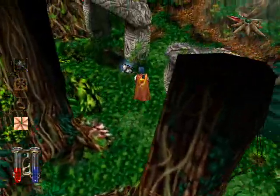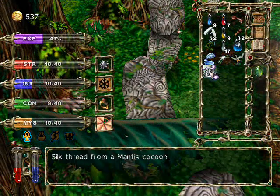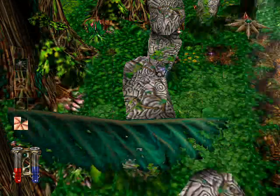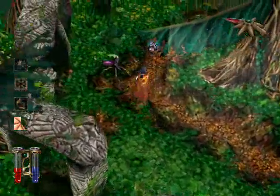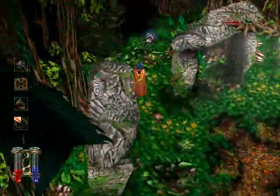We've got the bee sting, silk, and two of the seals. Is there any place we still need to go? There's still some unexplored land over here, but it mostly contains enemies and items.